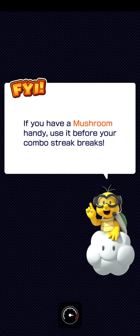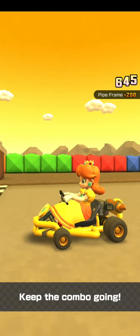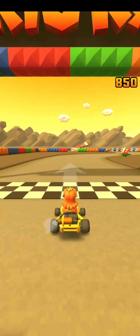Daisy, Park Frame, and the Super Glide. I wish you were going to use it before your combo streak breaks. That is actually a good tip for combo attack bonus challenges.